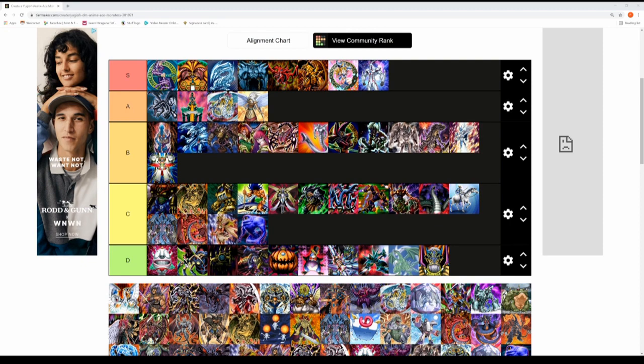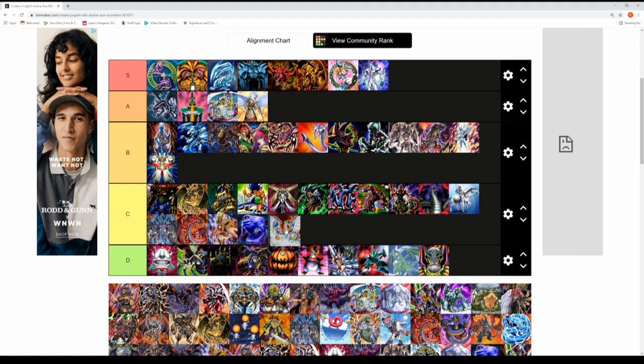Next is Cyber End Dragon — Zane Truesdale's ace monster from GX, probably my favourite character in the series. Cyber Dragon and Cyber Twin Dragon are cooler ace monsters to me. Cyber End Dragon will go into the C tier — I would have loved to see Cyber Dragon on this list because it would have probably gone into the A tier.